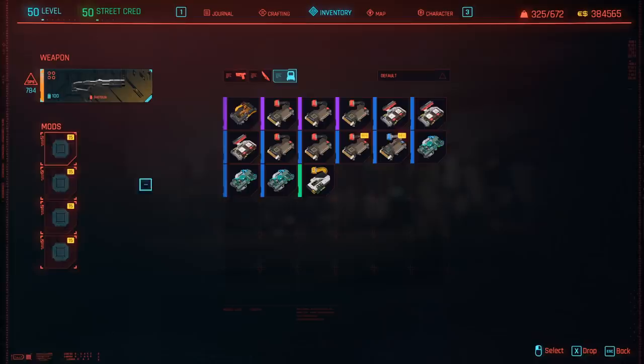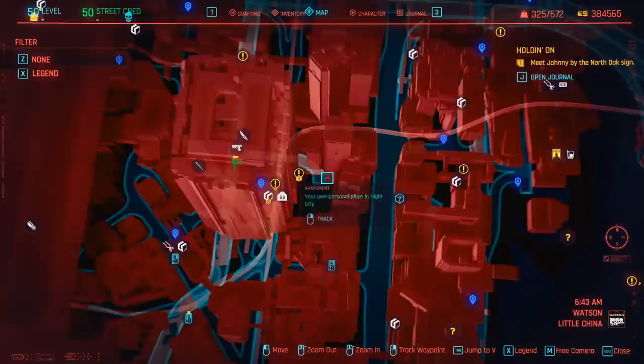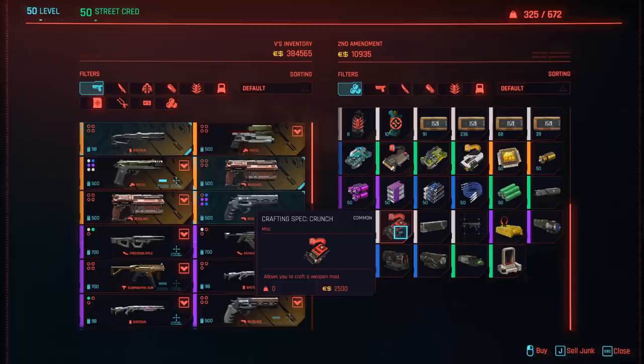Now the weapon is legendary quality, we have 4 mod slots. The next thing we need to do is go to Watson and go to any gun shop — we're going to be going to the weapon shop which is right next to V's apartment. Essentially you just want to run in here and look to buy a specific weapon mod. You either want to buy the crafting spec for Crunch or the Crunch mod itself. I recommend getting the crafting spec though for what I'm about to show you. If he's not selling it, what you need to do is run away from the store and skip time 24 hours to refresh his inventory.